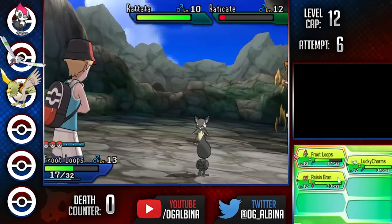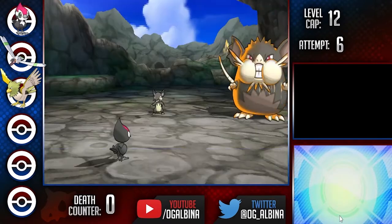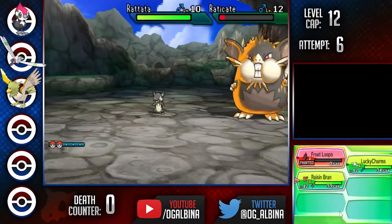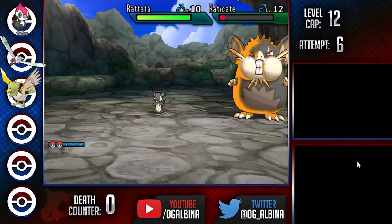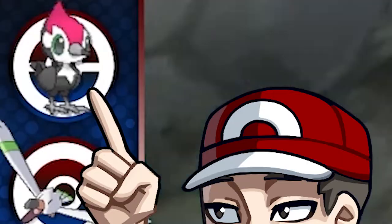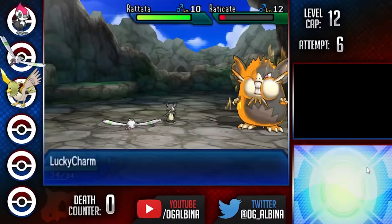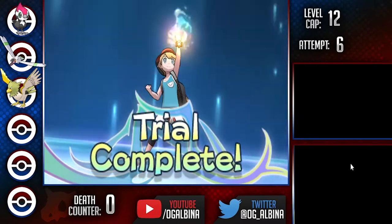Its partner Rattata also throws off a big Tail Whip putting me in range of another hit. I could've switched out here, but if I got double attacked by the incoming Pokémon, it could've just been KO'd anyways. Unfortunately, it's our safest move just to let Pikipek go down. RIP Fruit Loops — and honestly, Fruit Loops is a bottom 3 cereal, so I'm not too sad. From here, Lucky Charms takes out the Raticate and Rattata, giving us our first Z-Crystal.